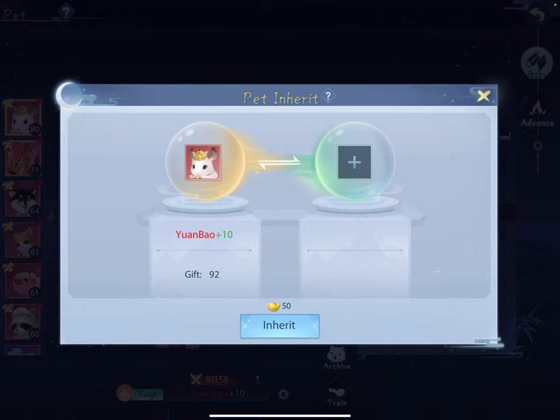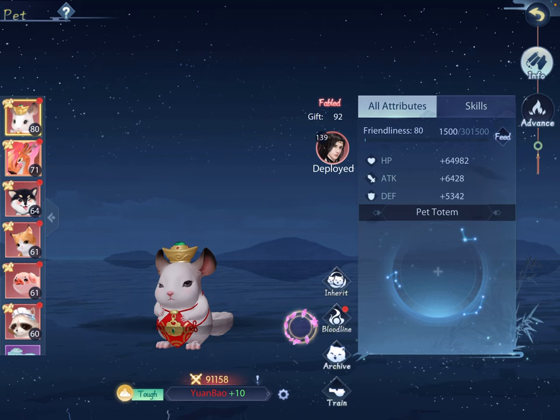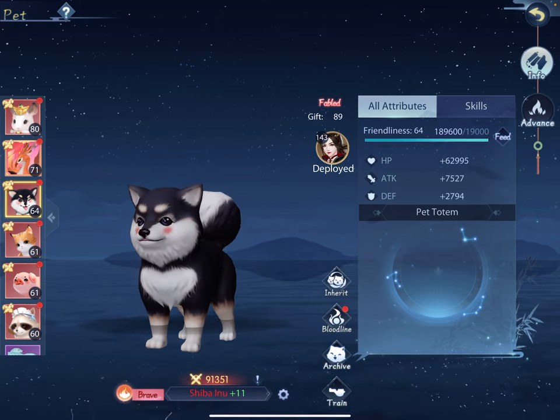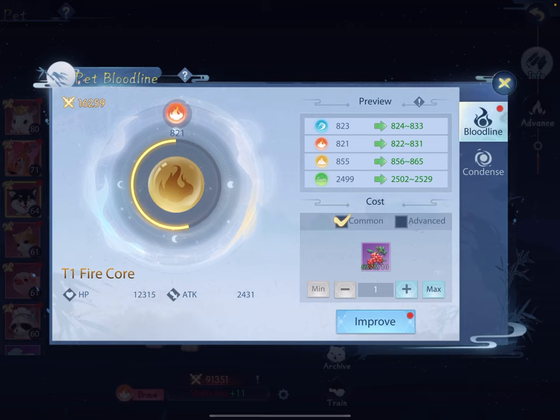Now there's 'Inherit.' Once you've done the bloodline thing and unlocked the first level of bloodline, Inherit opens up. Inherit is where you can take one pet, put another empty pet next to it, and — just like inherit for treasure — all of its upgrades and everything get moved over for 50 ingots, instead of having to reset and manually redo everything. You don't have to do that every single time once your bloodline is up to the first tier.